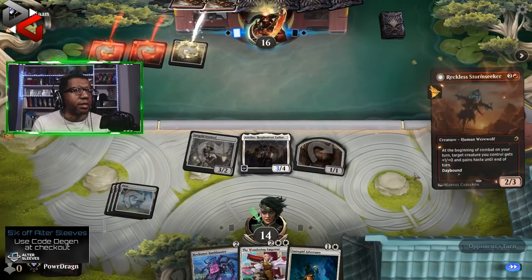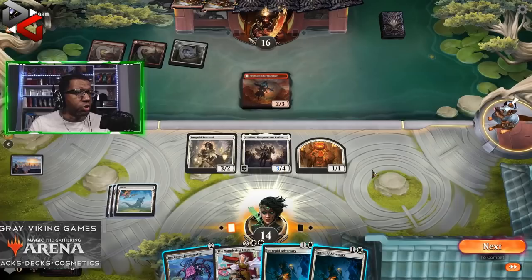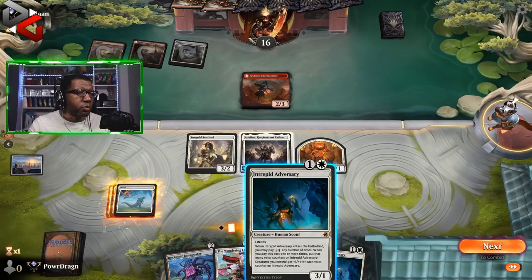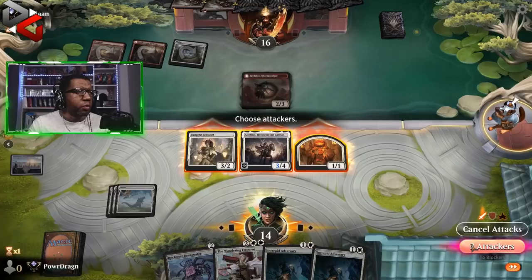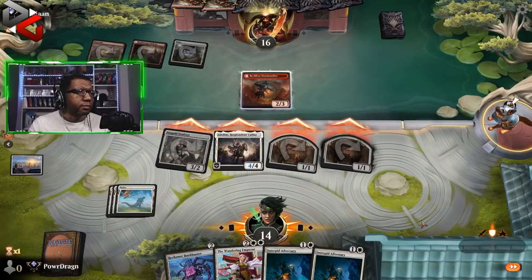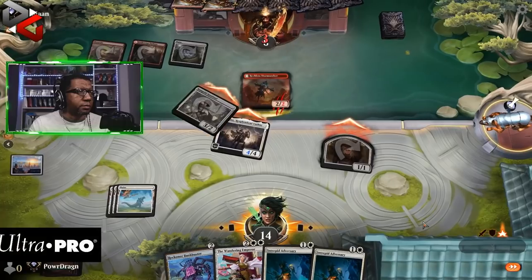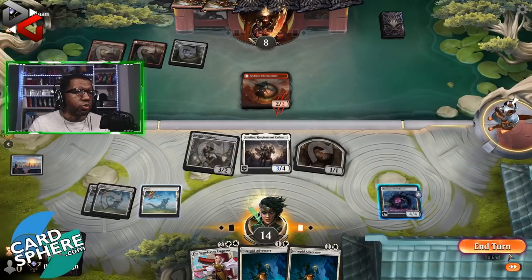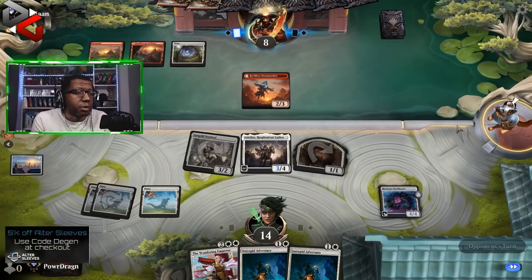There's white mana in there — I'm assuming it's to play something. We'll block that all day, we don't mind. What do we do? I almost want to play one of those for the lifelink, but that seems silly. Let's fire up the weapons — you can block a 1/1 and take seven. I'm all right with that. We can still use Adeline to crew, so we don't have to put her at risk to block — just block with the 4/4.